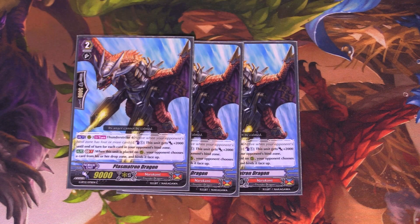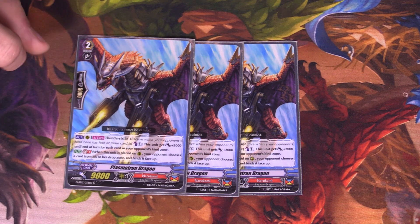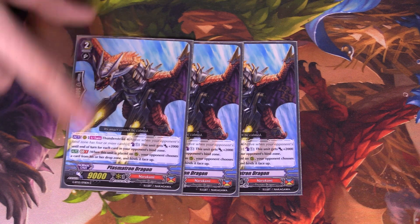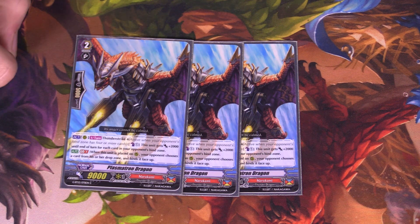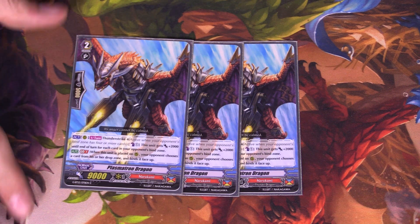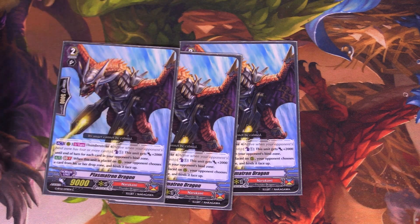Next, we play 3 copies of Plasmatron Dragon — this is where I changed things out for Gazelle. This on Excel circle hits really big numbers. His skill is Thunderstrike 4: when placed, you get to bind an opponent's drop zone card, and then you counter blast 1 and he gets 2k for every card in your opponent's bind zone. So this on top of Closer Dragon or Voltage gets really scary numbers on top of Excel circles.